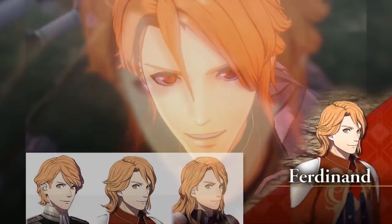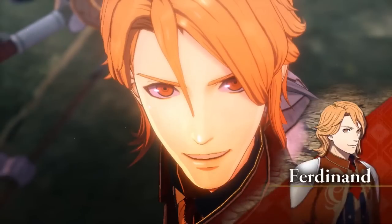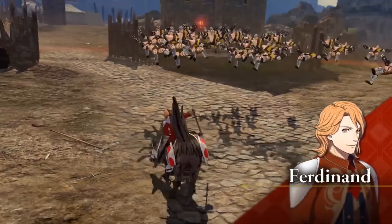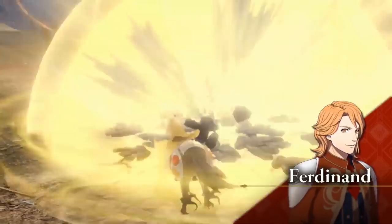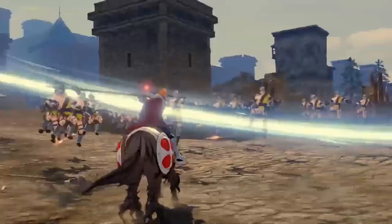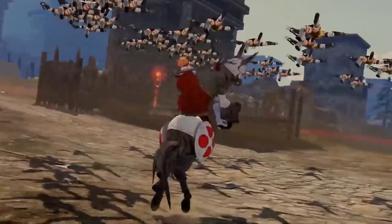Ferdinand looks absolutely epic. I understood the direction of his original long locks in the Three Houses timeskip, but I like this one much better — it seems a more natural evolution of his original hairstyle, sharp and stylish. His outfit in the artwork kind of looks like a rich kid thug, but in-game it certainly looks a lot better. We get to see a special attack where he unleashes a bunch of strikes and an earth explosion, then multiple lance attacks as he charges — reminiscent of Swift Strikes. He also gets wide sweeping attacks very reminiscent of Paladin attacks from the first Warriors game.